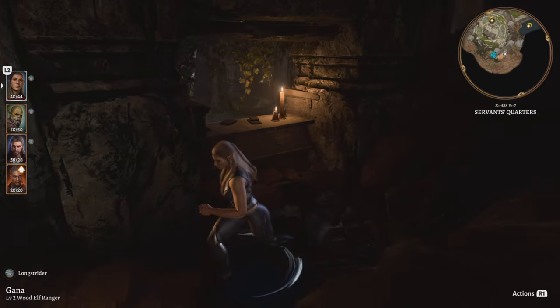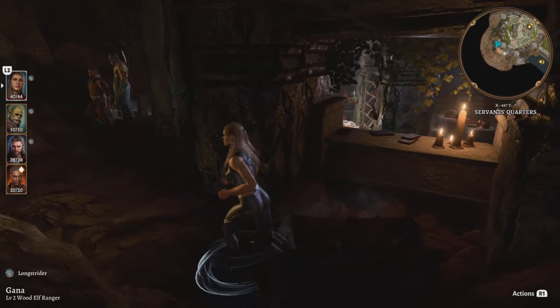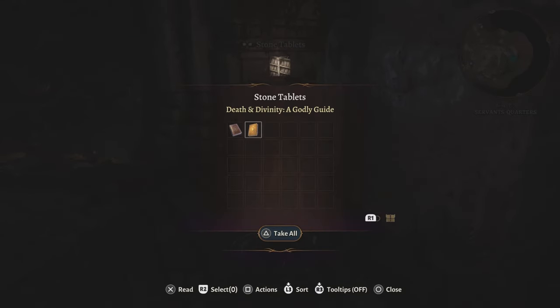You are going to have to go get Wyll. Make sure that he's in your party, but you're going to keep him at the camp. And eventually, you're going to go around and find Karlach.